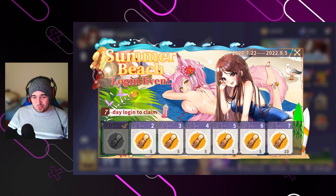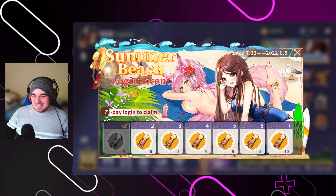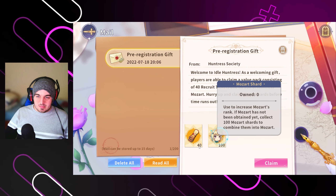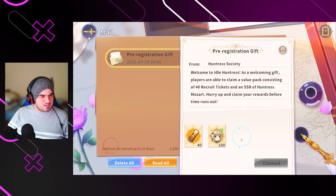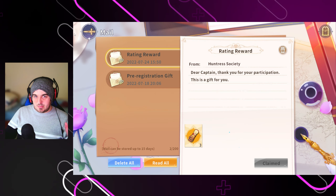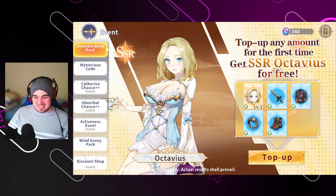So there is a full art screen here — this is the art. Very golden, very nice. Let's see if we can actually pull from some stuff. We've got our mailbox, and it does give us 40 tickets straight up, and gives us a guaranteed SSR. That's some nice art — God damn — and that's for your first top-off, so if you decide to spend money on the game you can get that essentially for free.